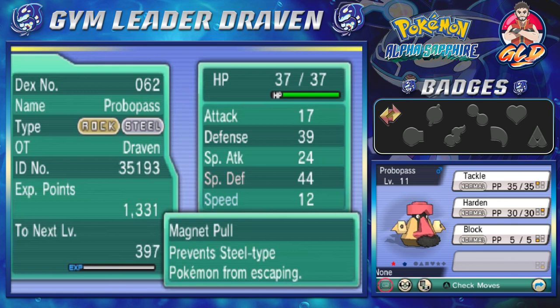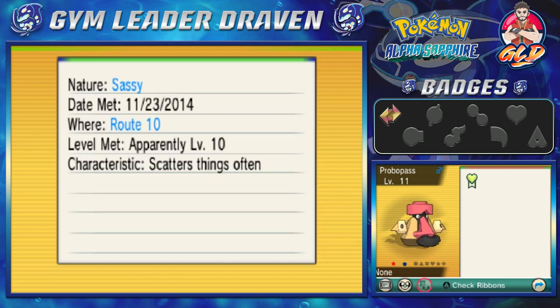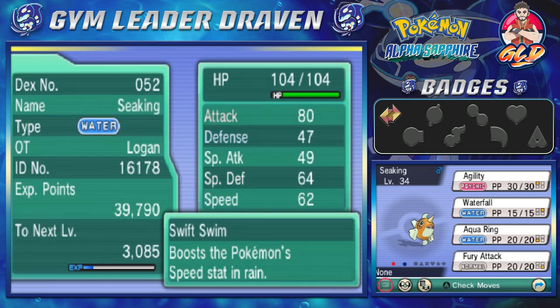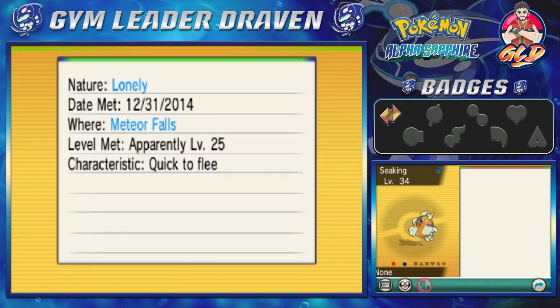Here's another Pokémon — a Probopass — that I got a while back. It was a shiny in its first form and I managed to evolve it. If you look at the date, we caught this nearly 10 years ago. And here's a Seaking that my brother managed to capture as a Goldeen a long time ago — also nearly 10 years ago.